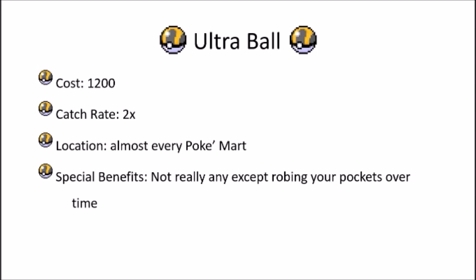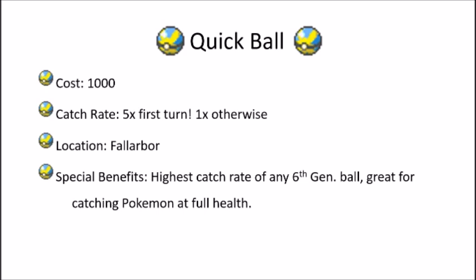Let's look at those better options. First is the Quick Ball, one of my favorites. This is the strongest ball on our list, coming in at a 5x catch rate — but only on the first turn. After that it drops back down to a catch rate of 1, the same strength as a regular Pokeball. So if you don't catch it on the first turn you might as well not use it. You can find this in Laverre City; the second merchant often sells it for 1,000 each or 10,000 for a stack of ten.